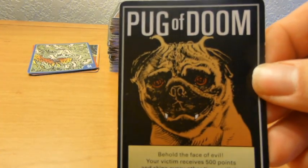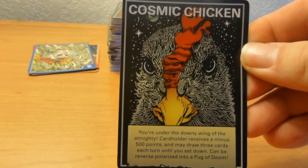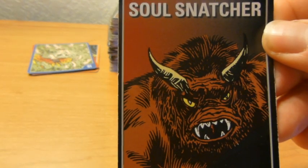They can't defend themselves but you can attack them. The Pug of Doom — behold the face of evil — gives your opponent 500 positive points and makes them skip every other turn. The Cosmic Chicken gives you negative 500 points and allows you to draw three cards instead of two at the beginning of every turn. And then there's my favorite, the Soul Snatcher — this card allows you to trade scores with any player at any time, so you can wait until all the scores have been added up at the end and then trade with them right there and be the winner.